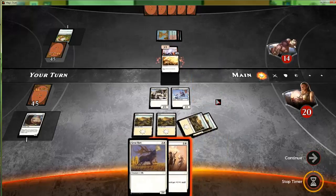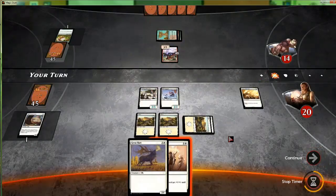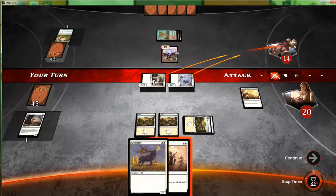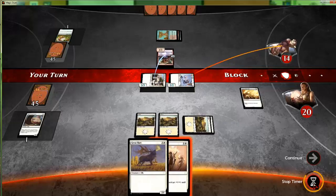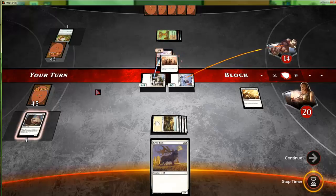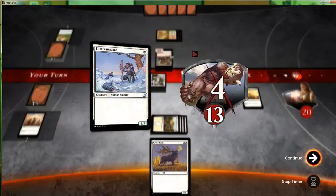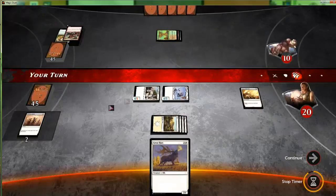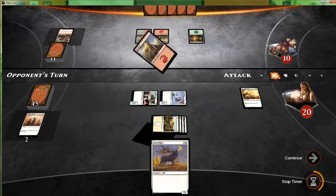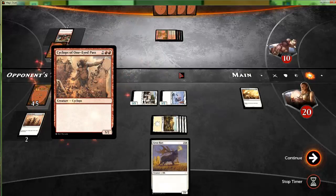That is super convenient — if he blocks the three-three we just get over for free. We'll attack with all, confirm attack, and keep our timer on the block — and there it is, we got there this time. I always assumed Honor of the Pure for some reason only gave plus one plus one to two creatures, until the times I've cast it and it just resolved without me having to target.